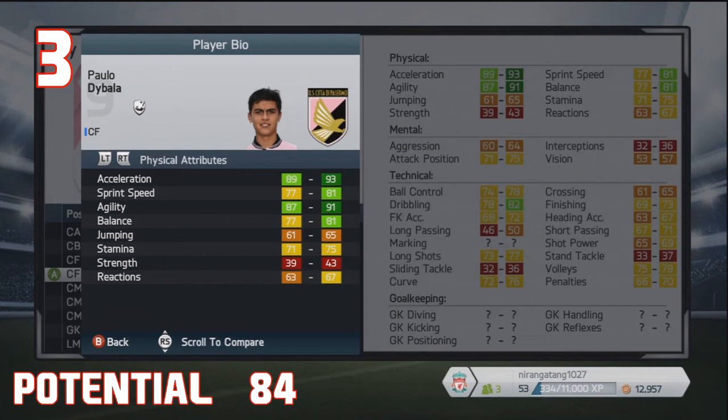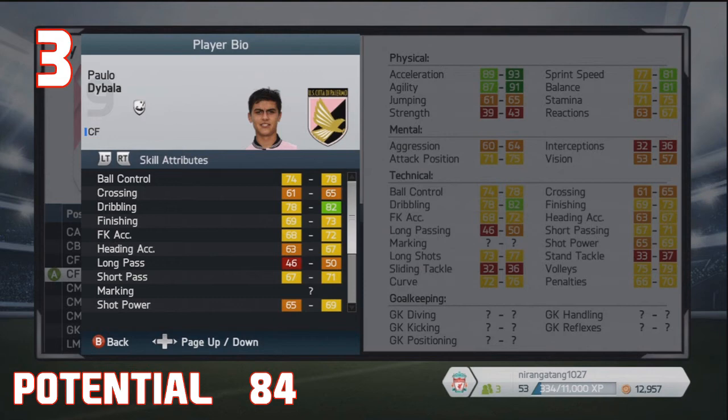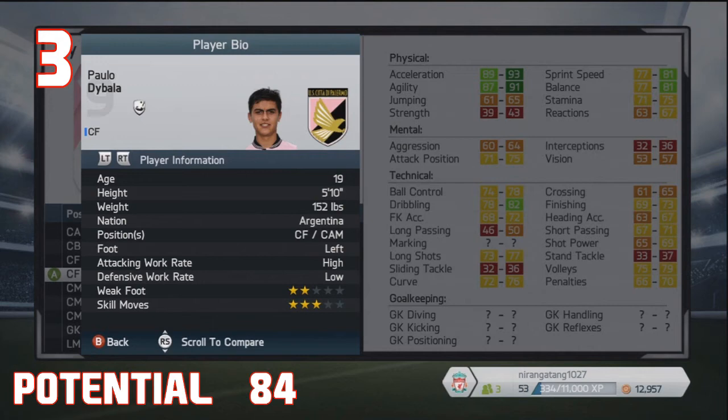Next up at number three, we've got Paolo Dybala, the centre-forward from Palermo. Look again — acceleration, sprint speed, and agility to die for. He's also got great balance and dribbling. Now, the reason this guy's so far up in the chart — he is 72 stat, by the way — is because he plays for Palermo, who are now a Serie B team. That means you might be able to prise him away from them quite easily. He can play as a centre-forward and a centre-attacking mid. He's from Argentina, he's 19 years old, and he has a high attacking work rate along with three-star skills. He's also an acrobat in terms of specialities.